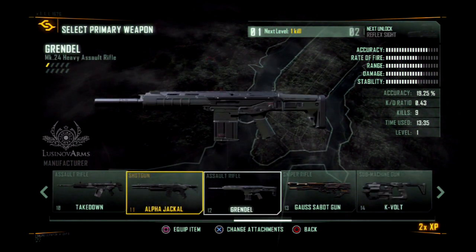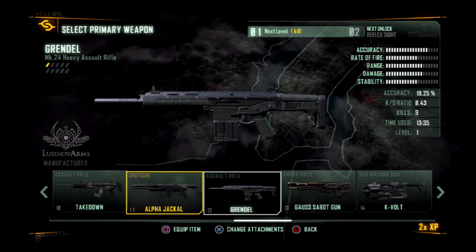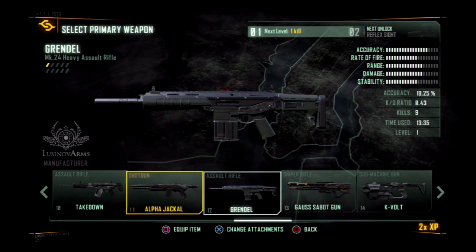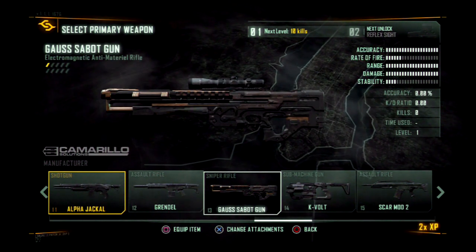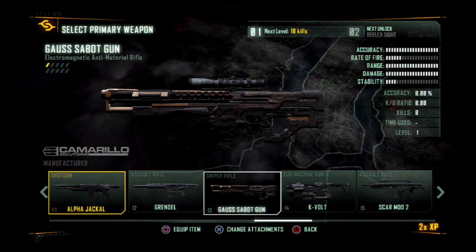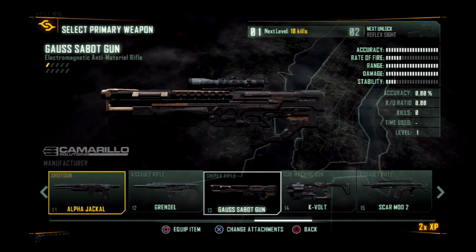Moving on — we have the Grandel, which is a heavy assault rifle. It's burst fire. I'm not too keen on burst fire to be honest, but it's alright I suppose. We've got the Goss sub-shotgun — accuracy is very high, range is very high, so it's more or less a sniper rifle. I have that in my sniper class instead of the regular sniper rifle. Haven't used it yet.